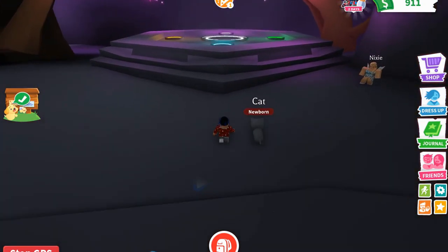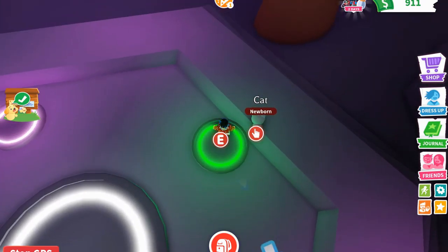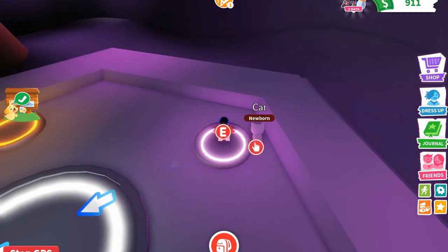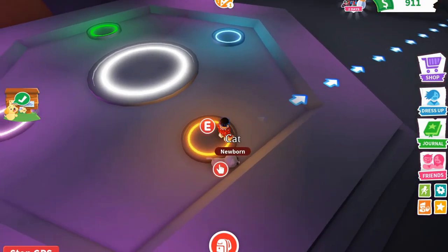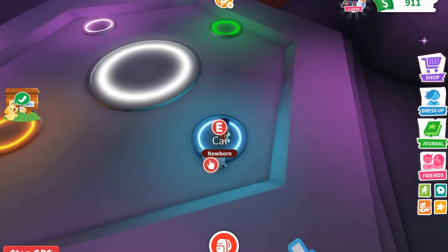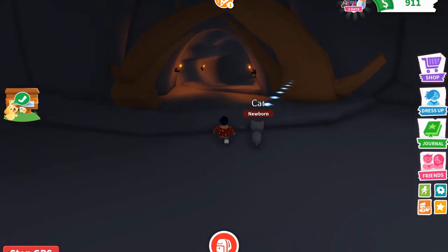You're going to want to stand on the green pad for five seconds — one, two, three, four, five — then the purple one for five seconds, then the orange one, then the blue one, each for five seconds.